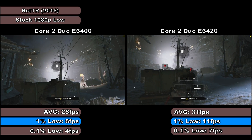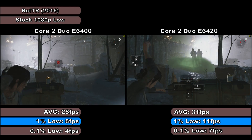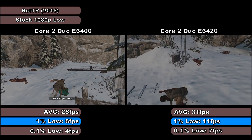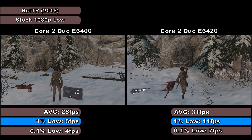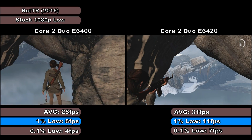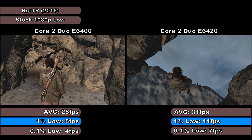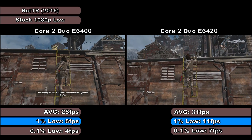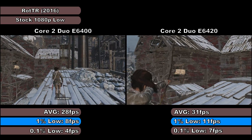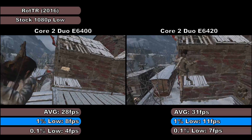The combat was pretty difficult on both sides, with severe lockups and stuttering occurring throughout the entirety of the test. The E6400 at times caused the game to actually run in slow motion with very stuttery audio, but this wasn't present or at least nowhere near as apparent on the E6420. Both processors had some severe issues with texture popping in certain areas of the map as well. Benchmark-wise, the E6400 managed average, 1% and 0.1% low framerates of 28, 8 and 4 frames per second respectively, with the E6420 managing 31, 11 and 7 frames per second respectively, again showing a slight performance advantage from the extra cache.